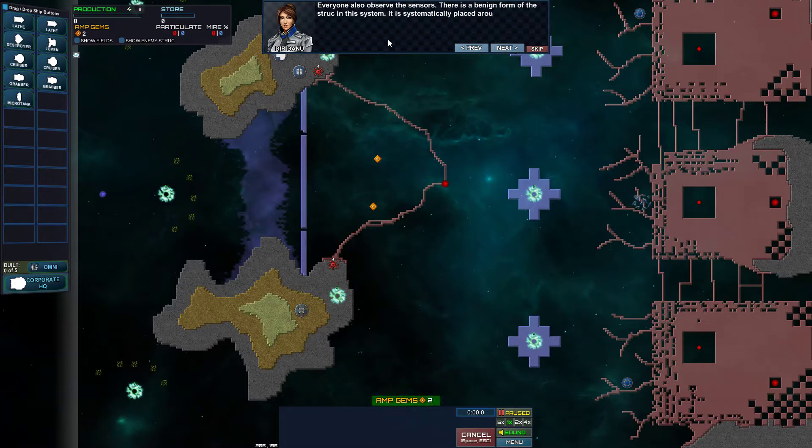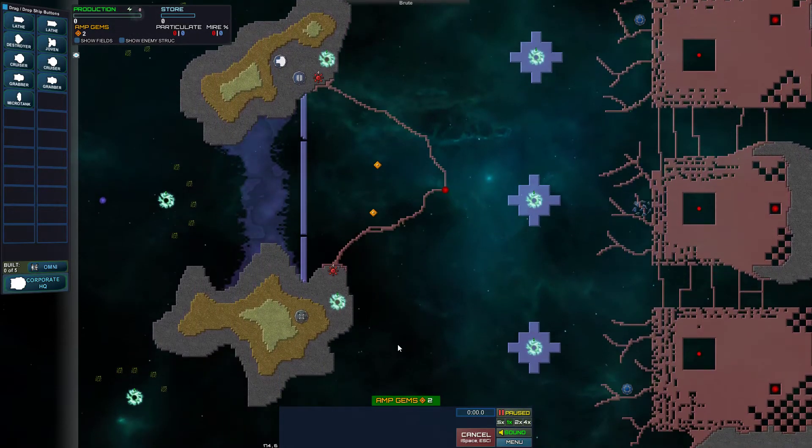Everyone also observe the sensors - there is a benign form of struck in this system. It is systematically placed around well-organized energy sources. There are also two intact structures near the large masses of struck - scanners indicate they are offline. It might be possible to charge and activate them if we capture the nearby energy sources. Crew, I believe this system was the site of a great battle. Remnants of this battle are all that is left - let's collect what intelligence and technology we can and leave as quickly as possible.